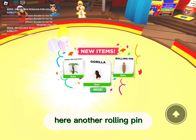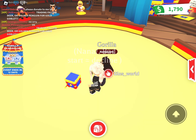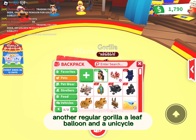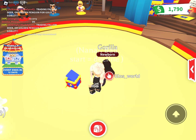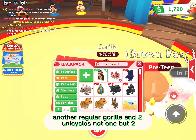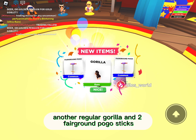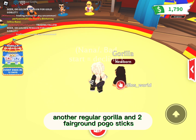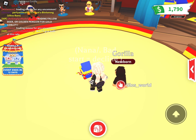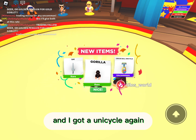Sixth box, another rolling pin, another regular Gorilla, and another pogo. Now only four boxes left. Seventh, another regular Gorilla, a leaf balloon, and a unicycle. Eighth, another regular Gorilla and two unicycles. Then the ninth, another regular Gorilla and two fairground pogo sticks. And the last box — another regular Gorilla, a sigh, and a unicycle.